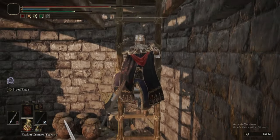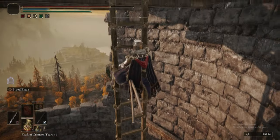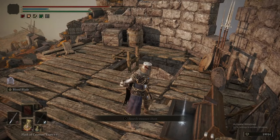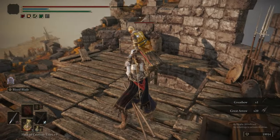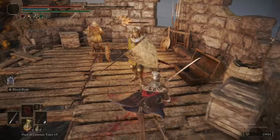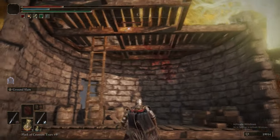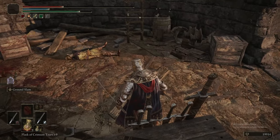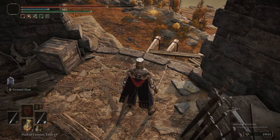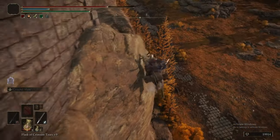These guys are the Leyndell equivalents of the Radahn soldiers. They can drop their full armor set: helm, armor, gauntlets, greaves, and the Knight's Greatsword or Partisan for the knights. For the regular soldiers they can drop the Lordsworn Straight Sword, Warpick, Heavy Crossbow, the Lordsworn Shield or Brass Shield if they're wielding it. They pretty much drop whatever weapon they're using plus their armor set.